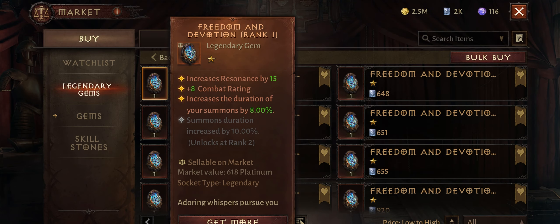Lastly, we have one more class and build specific gem — Freedom and Devotion. This is only useful if you are playing Necromancer with summons, because it increases the duration of your summons. Even then it might not be worth using, because most enemies die before your summon duration runs out. It can be useful if you are not that strong yet, and it can be helpful in some Helliquary raids.